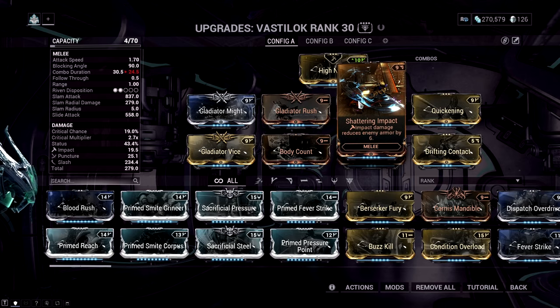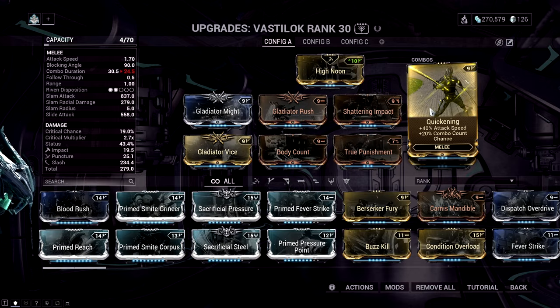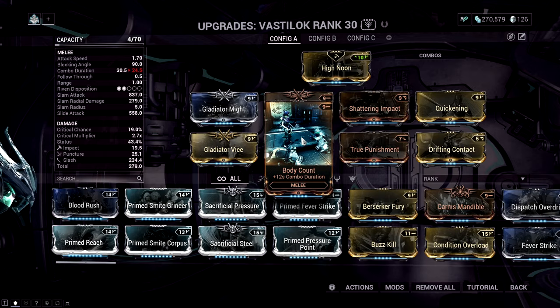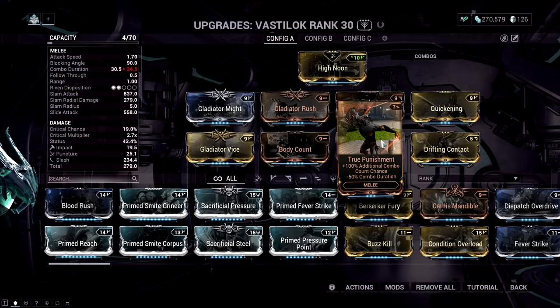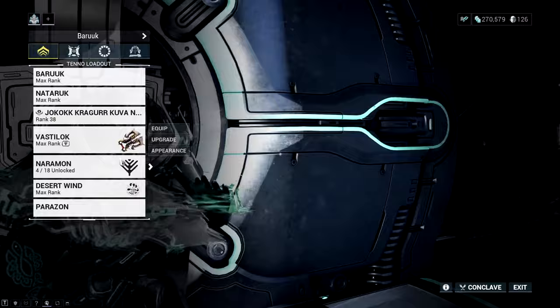High Noon is used on the gunblade to shoot as fast as possible. Shattering Impact provides armor strip for late game Steel Path and endurance runs. Quickening adds attack speed and combo count chance. The three critical mods are Body Count, True Punishment, and Drifting Contact. Body Count extends combo duration to keep the Gladiator set stacked up at x12, giving constant red crits on Desert Wind. True Punishment gives additional combo count chance, and Drifting Contact gives combo duration and status chance.